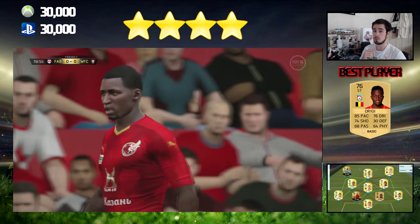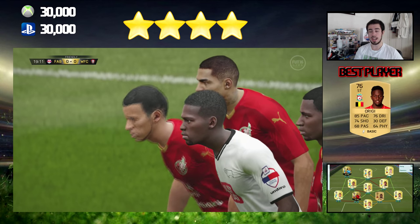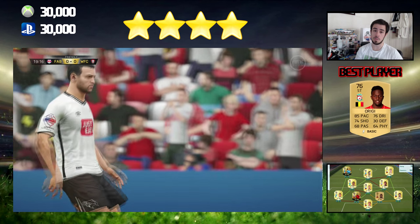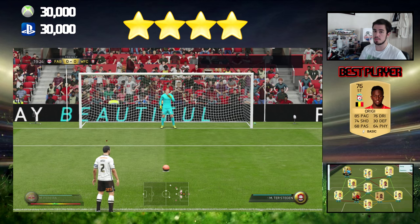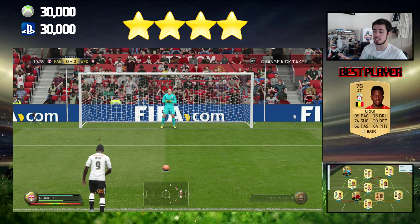Inform Jerome Boateng had no chance against Origi - he scored two goals in that game against him. And Garasco is so swift - I've not seen a player that swift before. His skill moves are so perfect, it's not even funny how good they are. This team is just perfect for a budget squad.